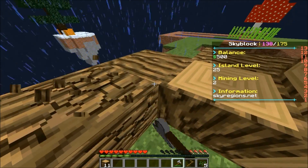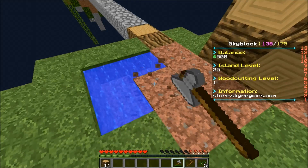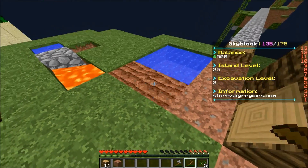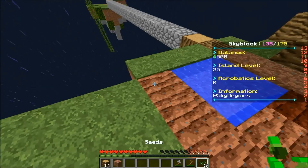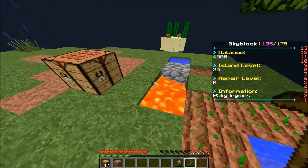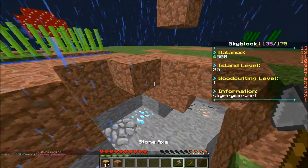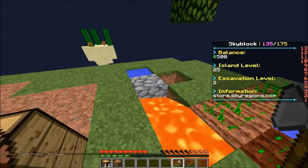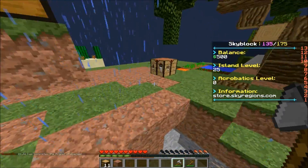Let's destroy that and expand the infinite water source to five blocks. There we go. We've done a lot today. Next episode I'll try to get all the resources - I'll grind the iron and coal off camera on the cobblestone generator, and I'll grind out the sugarcane off camera too.